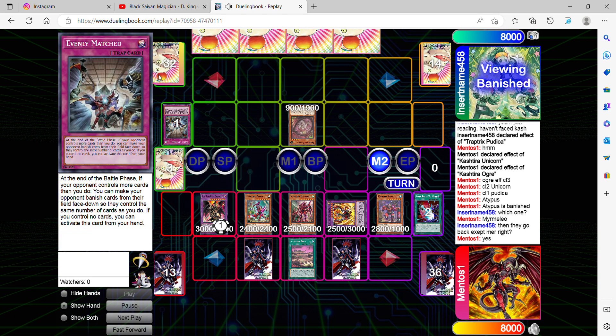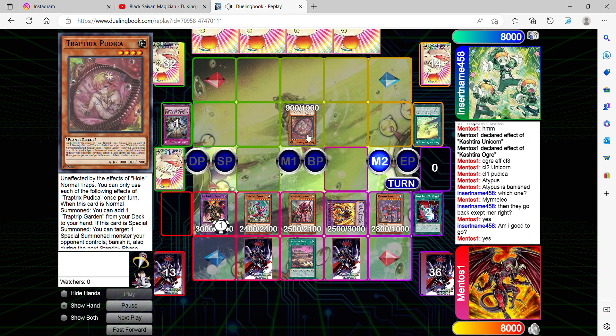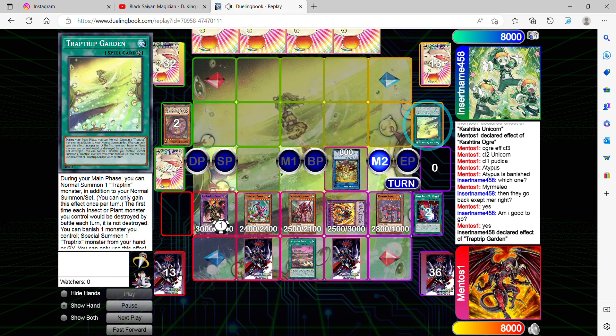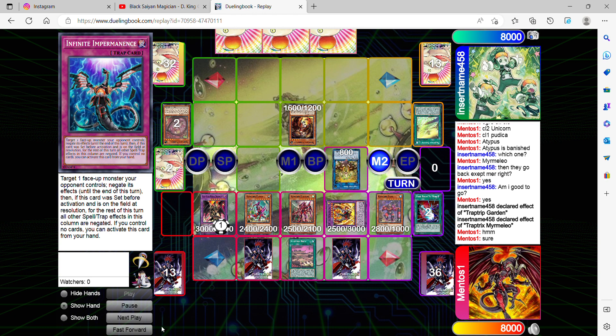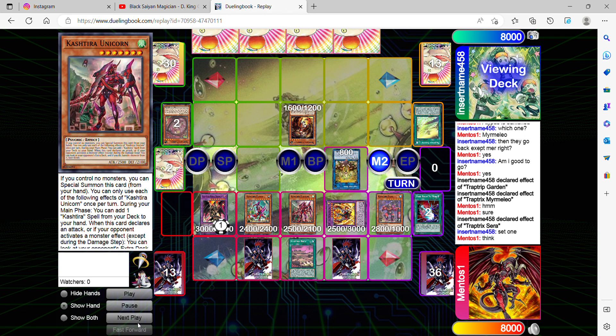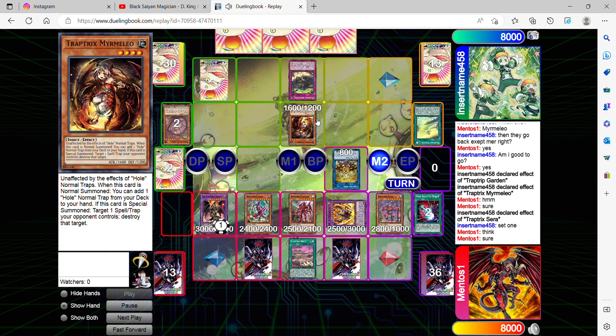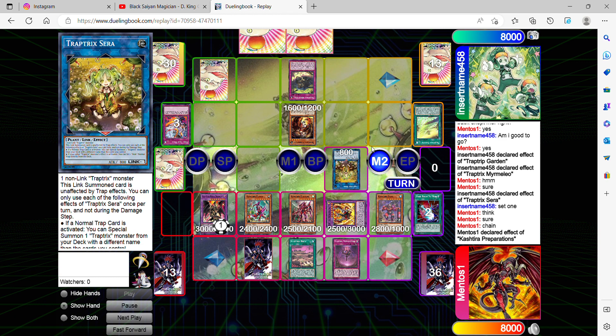We're making sure there's no irreparable game state. Sorry about the noise in the background — that's just a ringtone. Fast-forwarding here: he has Trap Trick's Garden, which is fine by me. He's going to link summon Sarah and then get an additional normal summon for Mermilio. With Mermilio he can actually search a normal trap card. Trap Tricks does reference trap holes so there's a connection — when I hear 'hole' I always think of trap holes or Trap Tricks, since names are important these days.